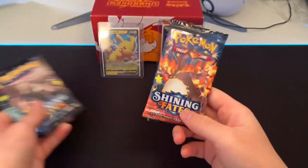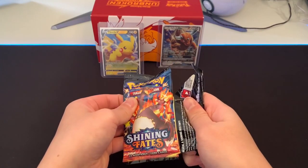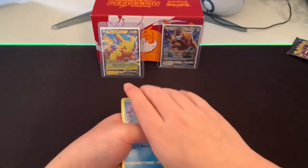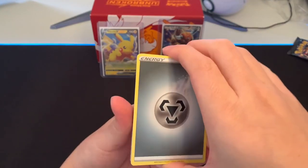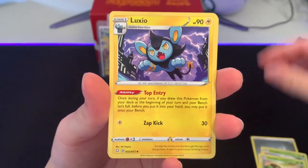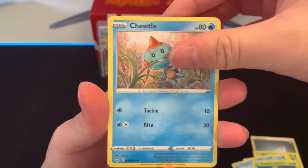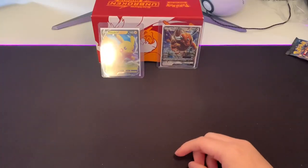We're going with the Charizard pack — straight to the Charizard. Let's go. Starting off with a Steel Energy, an Eldegoss, another Dartrix, Luxio, Horsea, Snom just sitting in the park, Morpeko, Cacnea, a Chuddle, a Reverse Rotom, and just a regular Yanmega. Alright, two more packs to go.